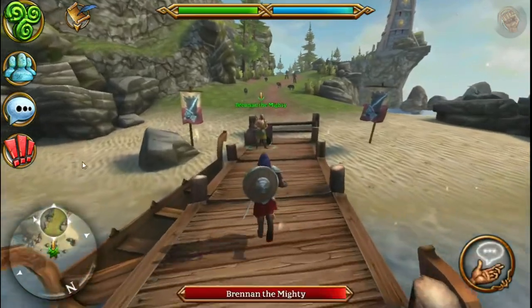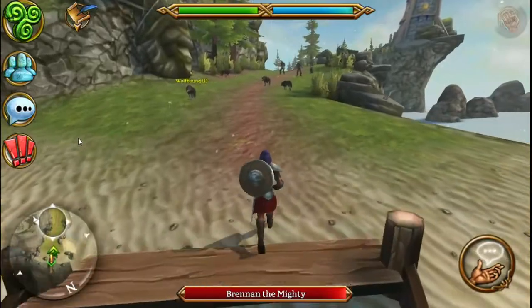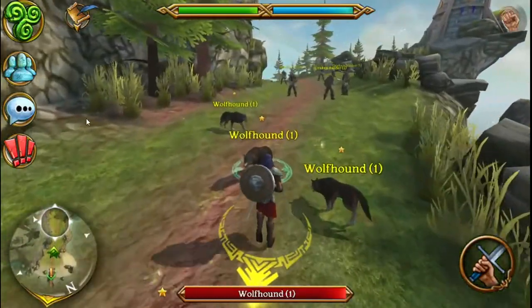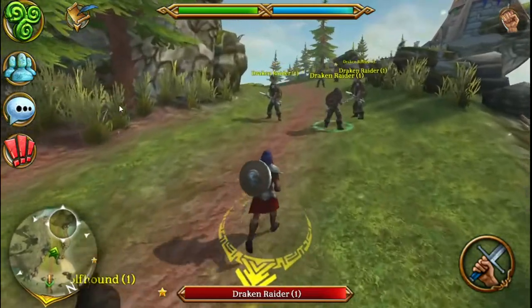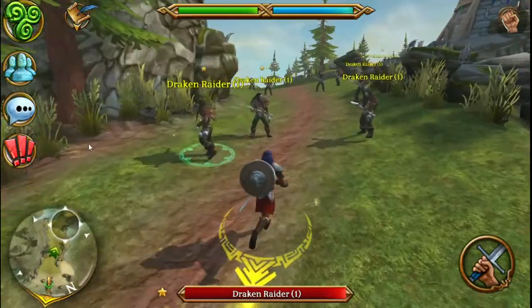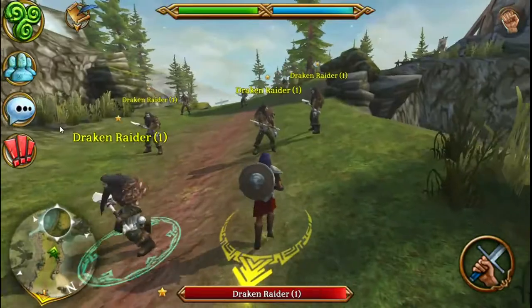Once you start the game with your level 1, just run straight to the castle. Don't do any of the tutorial because you'll level up and you don't want that. If you look at your abilities, you'll notice that you're not going to get first aid, your weapon ability, or your weapon skill ability - because you get them from the quest line and you can't do the quest line.